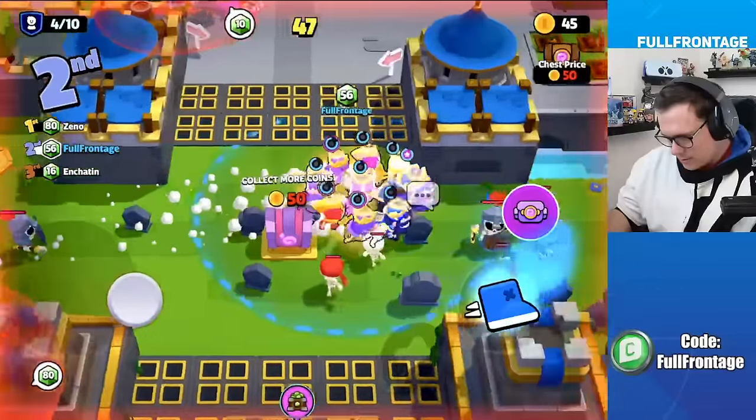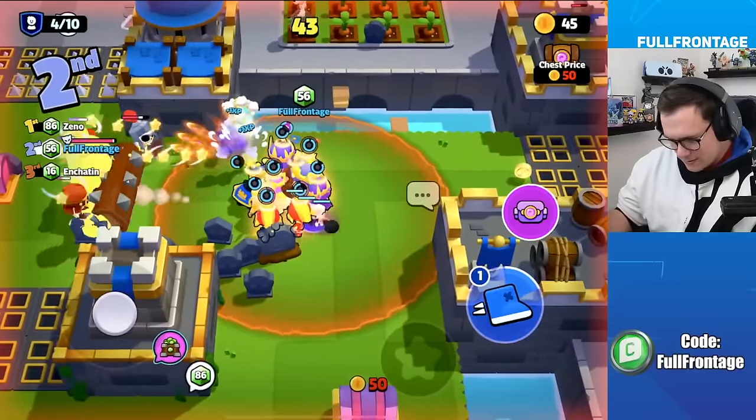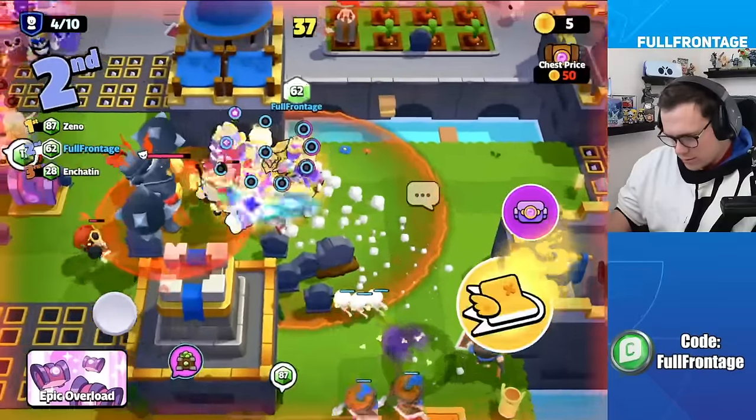A log spell is used in combat — 'use the spell!' — leading to a big play. One player is casually playing the gem game rather than focusing on combat.